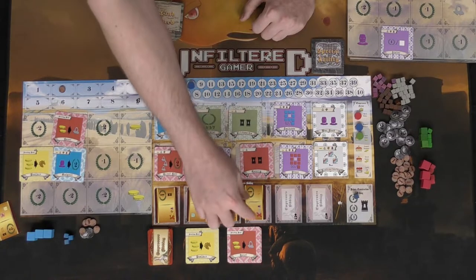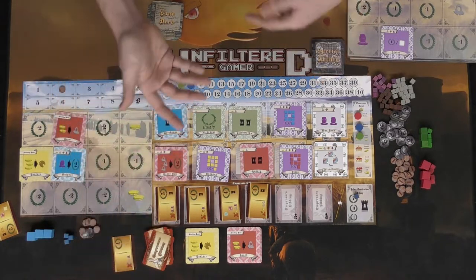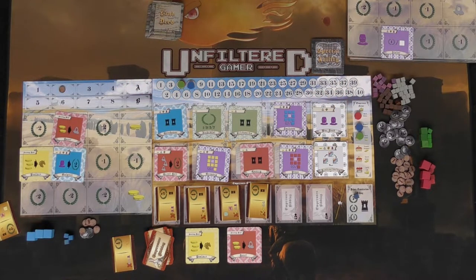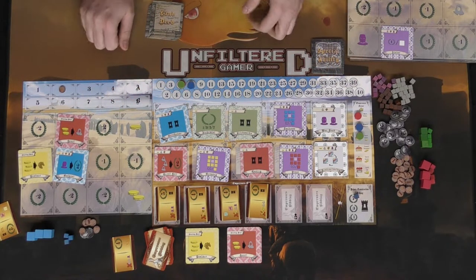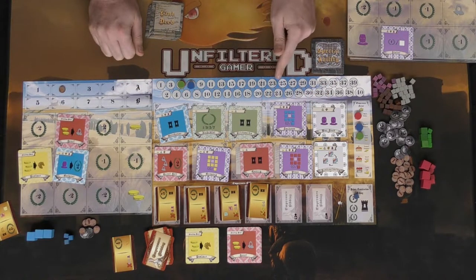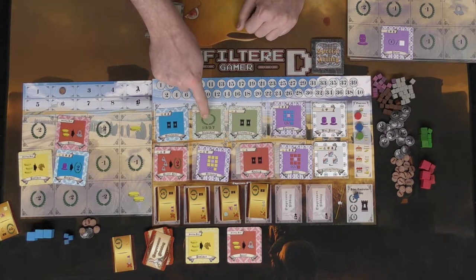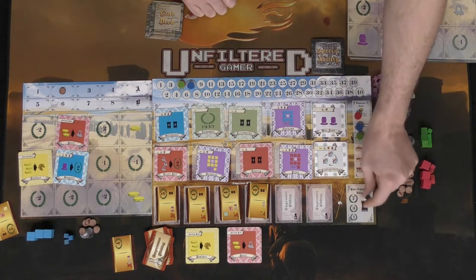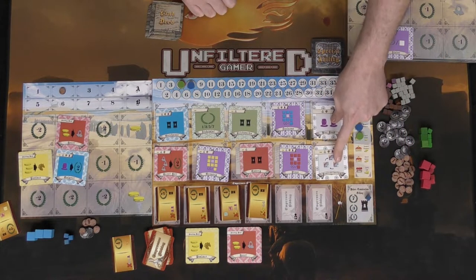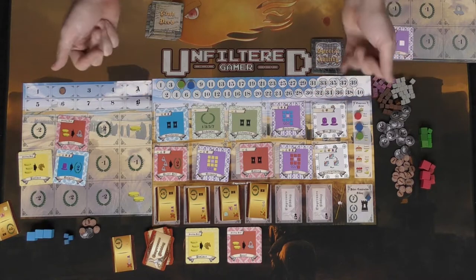You also restock the empress's bidding area, replacing any taken cards. If none were claimed, the rightmost one falls off and a new one enters. After restocking, you return to the bidding and land management phase for the next round. The game ends when the land deed deck runs out or a player fills their entire board — at that point, the round finishes and victory points are tallied from the track, board scoring, and any remaining bonuses or penalties.